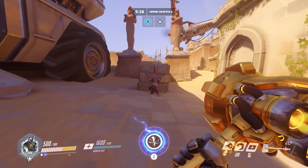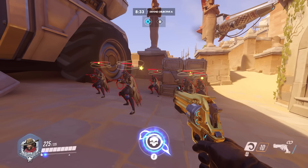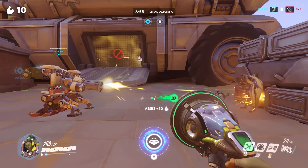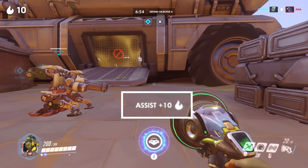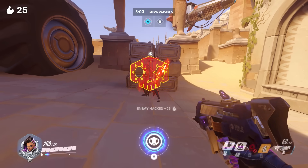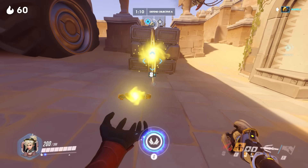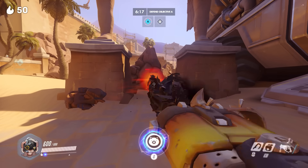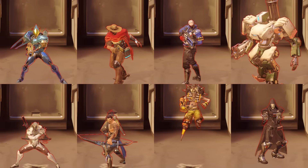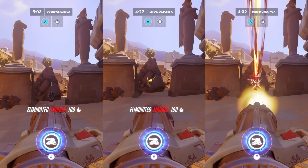Stunning an enemy earns 10 fire, though Reinhardt's Earthshatter is the only stun that triggers this — Cassidy's Flashbang and Brig's Shield Bash do not earn fire from the stun itself. Hooking an enemy earns 10 fire. A speed boost assist earns 10 fire, though it has no distinct name and is just called 'assist.' Freezing an enemy earns 25 fire. Trapping an enemy earns 25 fire. Hacking an enemy earns 25 fire. Sleeping an enemy earns 25 fire. Recon assists earn 25 fire. Resurrecting a teammate earns 60 fire. And ultimate shutdowns earn 50 fire, but only when the ultimate is cancelled with a kill — cancelling with a stun will not give fire. This bonus only applies to eight specific ultimates, so shutting down Sigma, Mercy, Moira, and others do not count.